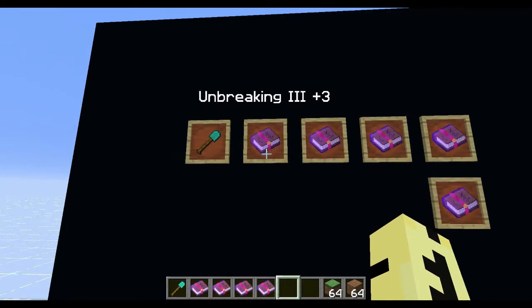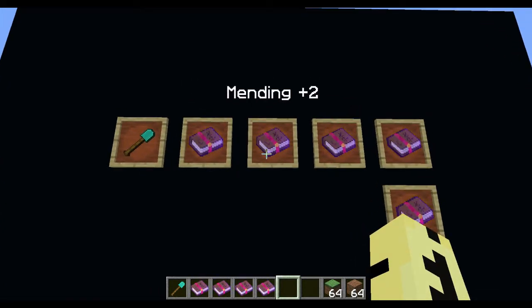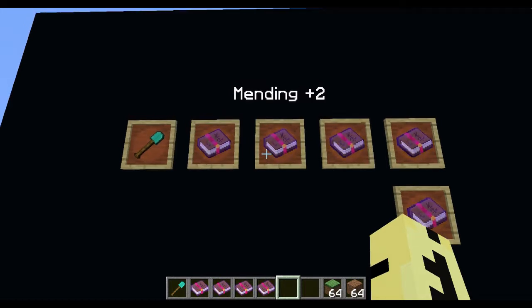Unbreaking Three is one of the ones you want to put on there. You can also put Mending on there, and that will keep it with you forever unless you lose it, drop it in lava, or get blown up by a couple of creepers at the same time — that kind of stuff.